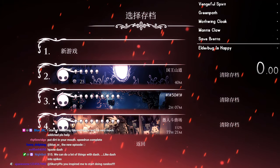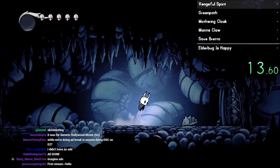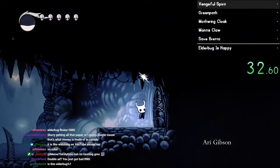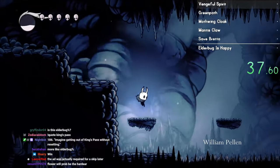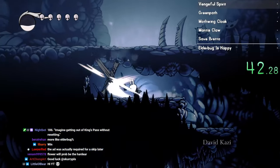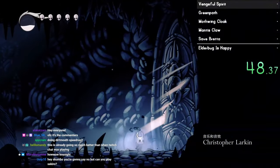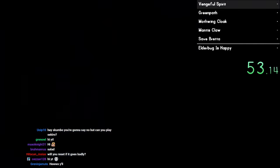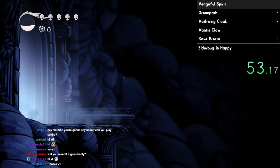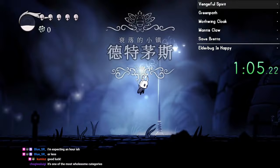You're actually going to see me talk to Elderbug, so you can all rejoice about that. This is also a pretty highly requested run from YouTube comments and stuff. A lot of people just want me to fill out Dirtmouth - it's finally happening. I don't think it'll actually be that long of a run, but I do have to do Traitor Lord and Colosseum 1, so there's some stuff. Also my sketchy routing might add some time.